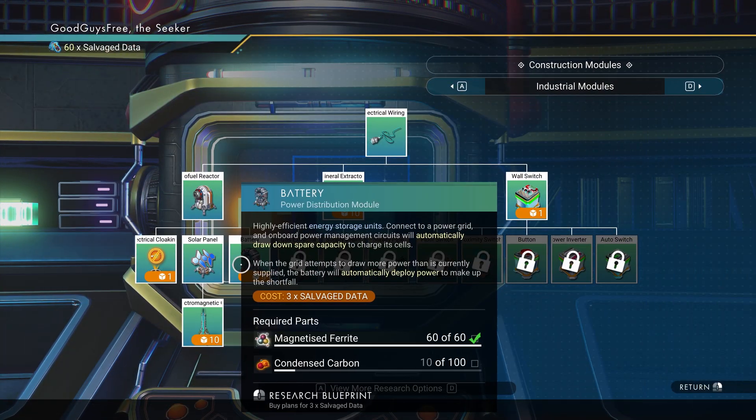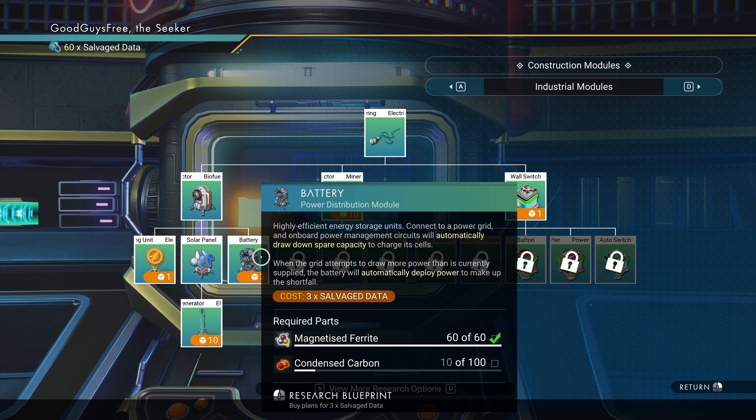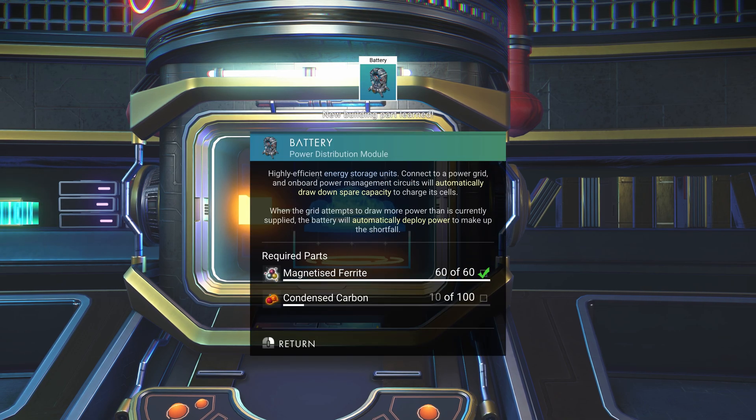Battery: stores power from generators or panels, so you've got power at night or indoors. Blueprint cost: three salvaged data. Holds up to 45,000 units of power.